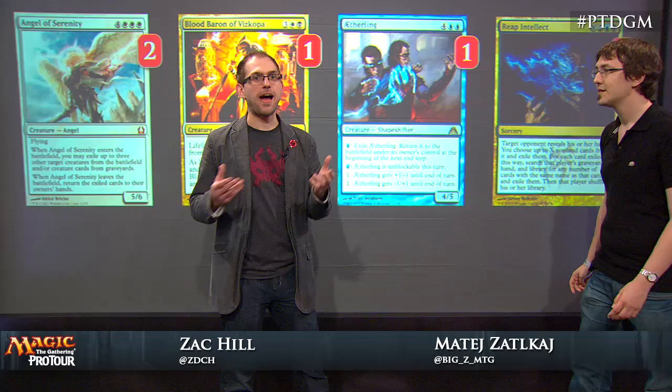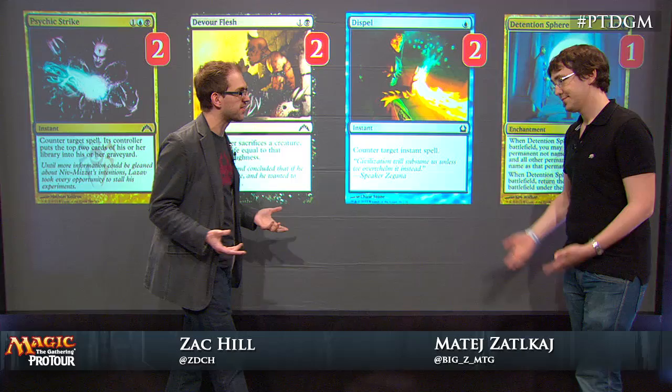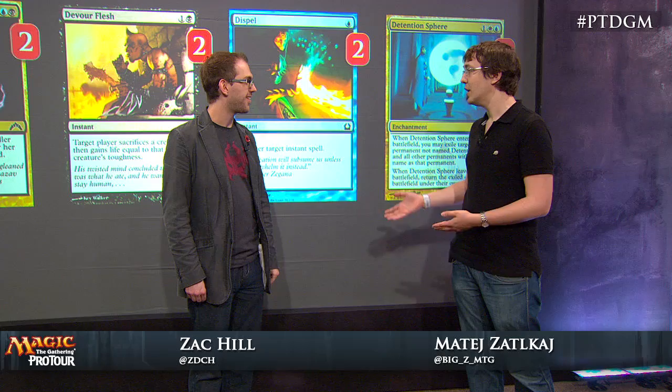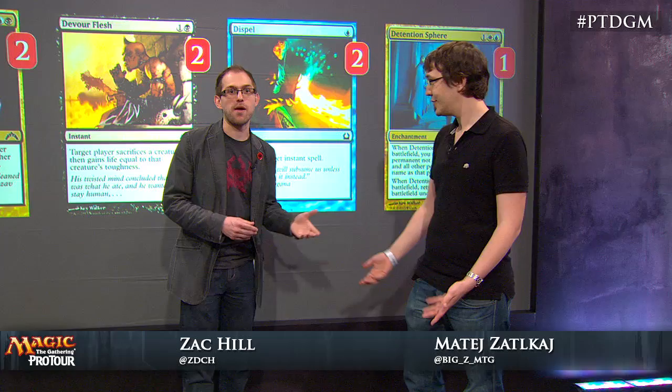So let's round out the sideboard really quickly. It looks like we're just producing more answers — a counterspell, edict effects to keep you alive, Dispel presumably for more Sphinx's Revelations, and Detention Sphere — versatility. We didn't quite know what to expect in the metagame, so we went with a deck which is versatile: good against control, good against aggro, and has a lot of options and possibilities to outplay your opponent. All right — Esper Control, good against control, good against aggro. I'm Zach Hill, this is Mate Zadokai, taking you back to Pro Tour Dragon's Maze.